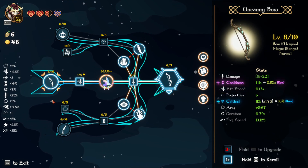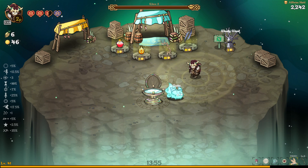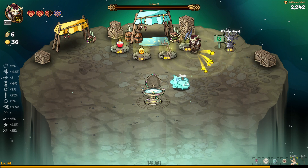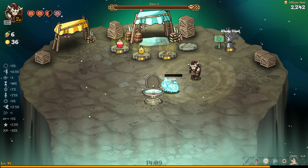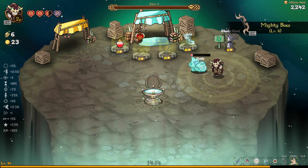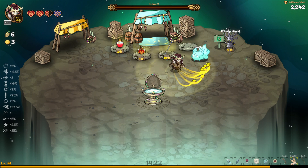Let's level up the birds — raven eggs, sacred flame on the ground. Cooldown for the birds for sure, crit and cooldown is good, damage on the last one. Now I can get an hour bow — I do 50 more damage but take 50 more damage. Somebody didn't believe me that's what this does, so we'll take it to showcase. Damage received is increased by half a heart — how simple is that.